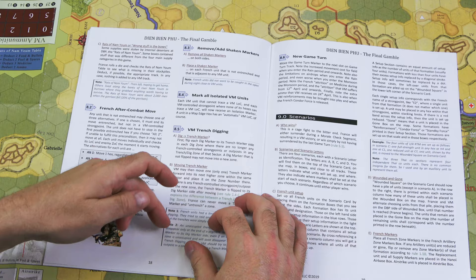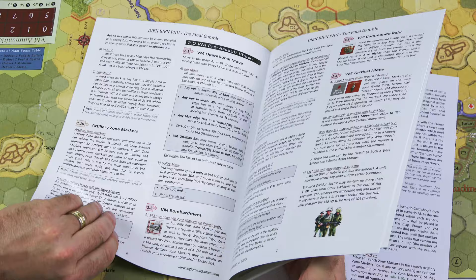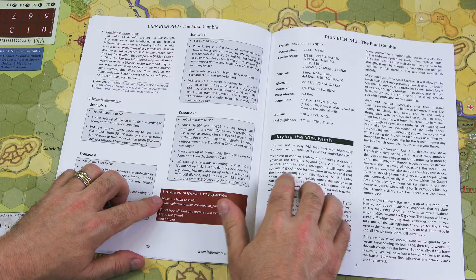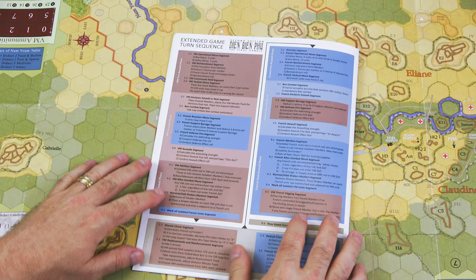The scenarios begin on page 19 — the rules themselves run from page 2 to page 18, giving you 16 pages of rules. Then you have scenarios A, B, C, and D, followed by notes from the designer, Kim Kanger, on how to play the Viet Minh and how to play France, and then full designer's notes covering his interpretation of this battle.